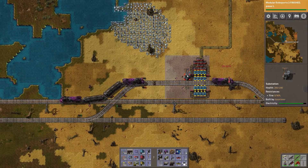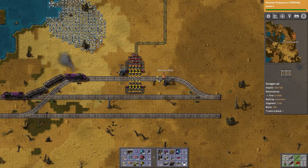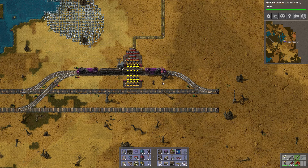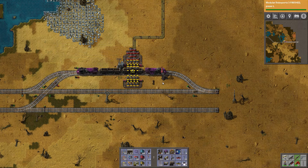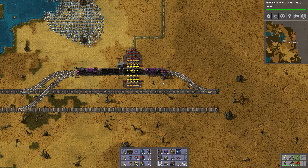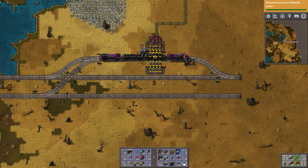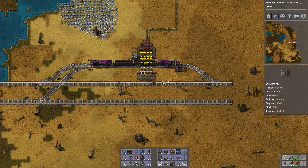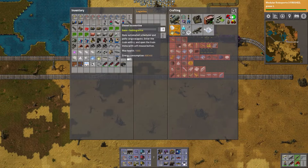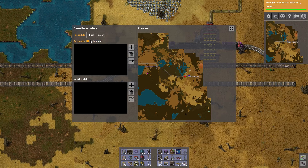Cool. Sorry buddy. Do I have enough signals to walk back? No. Whatever. I've got trains. I've got eight diesel locomotives in my pocket. Let's go manual.